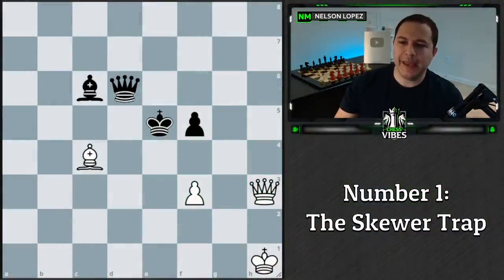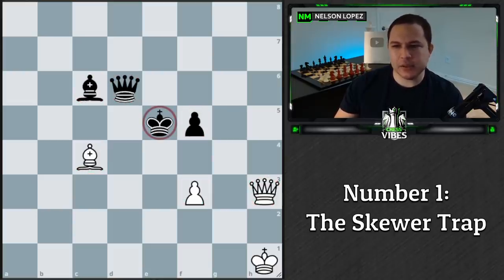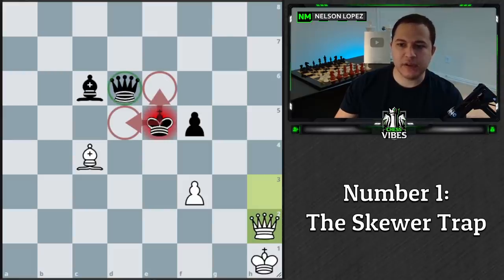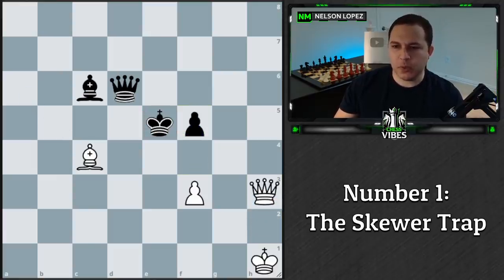Here's the first position. When you first look at it, it's pretty even — a queen, a queen, a bishop, a bishop, and both players have a pawn. It's white to play and black's king is in an awkward position. You might be tempted to play queen h2, looking to skewer the king and queen, but the problem is that black can simply block with the pawn, and then it's probably just going to be a draw. So go ahead and pause and think through what's a better move for white.